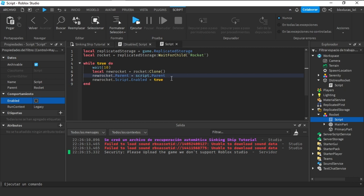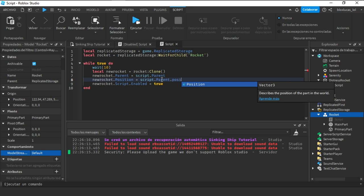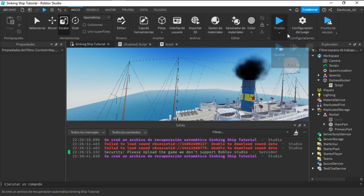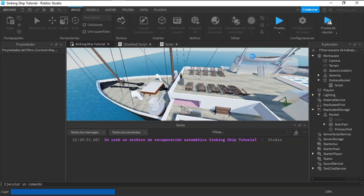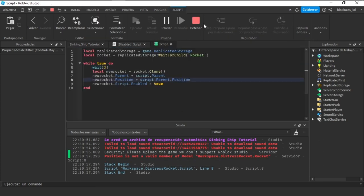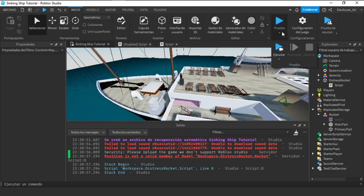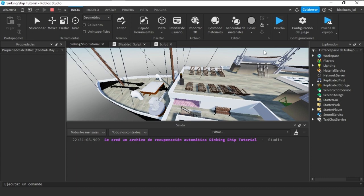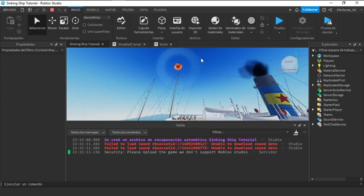We do local newRocket equals rocket:Clone(), and newRocket.Parent equals script.Parent — which is the distress rocket. Then newRocket.Script.Enabled equals true. We'll disable the script inside the cloned rocket so it doesn't run automatically. We also set newRocket's MainPart position and PrimaryPart position to script.Parent.Position. Let's test it — and yes, it works! As you can see it sends a rocket on a loop.